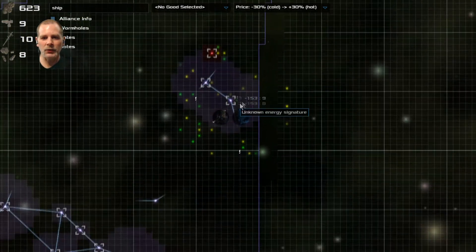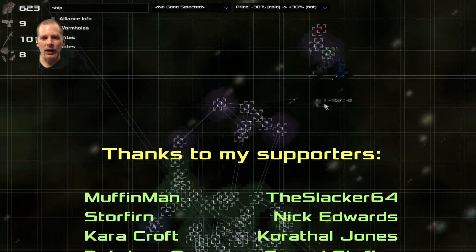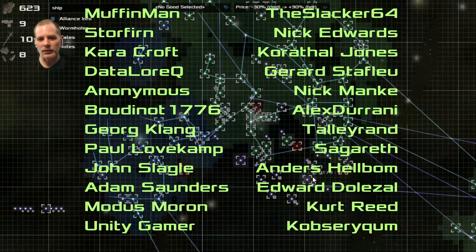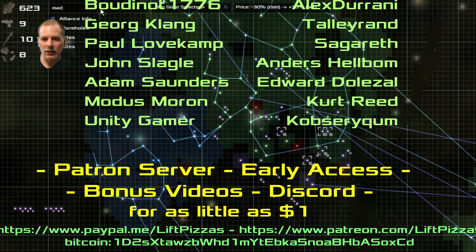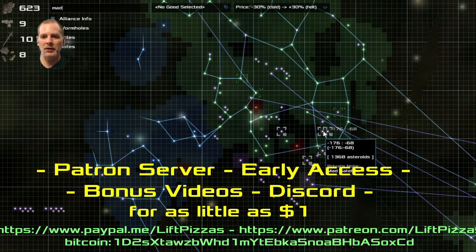Join me in episode 29. I think we're probably going to do some more exploring along the edge of the barrier here. Among the things we need to do, we've got a couple of missions - we're going to come down here and do some satellites. Mad satellites. So yeah, join me in episode 29 for some satellite fun. We'll see you then. Later.